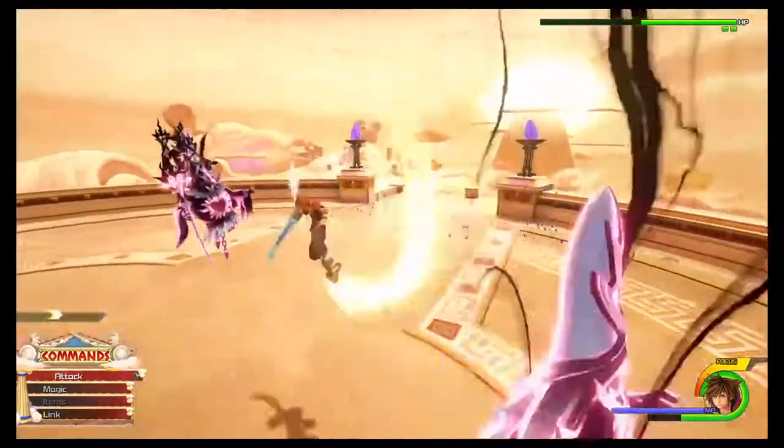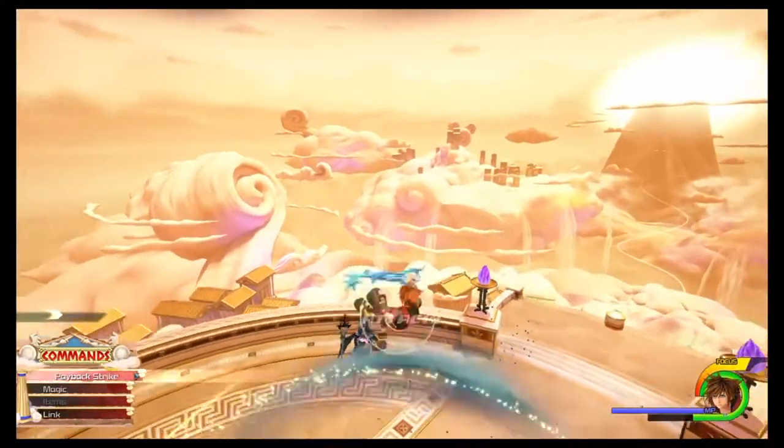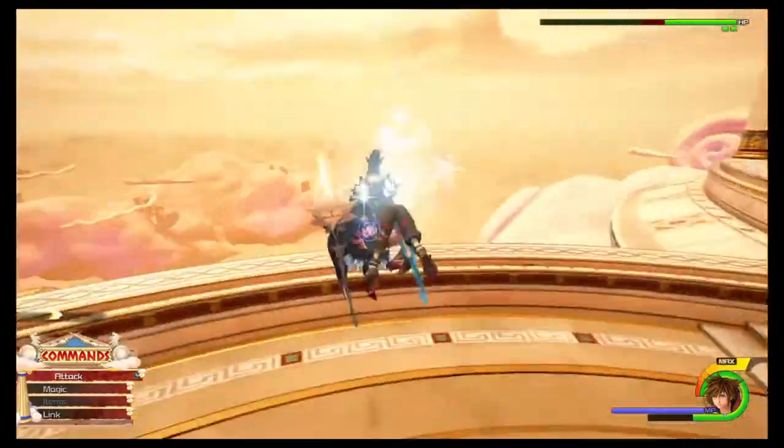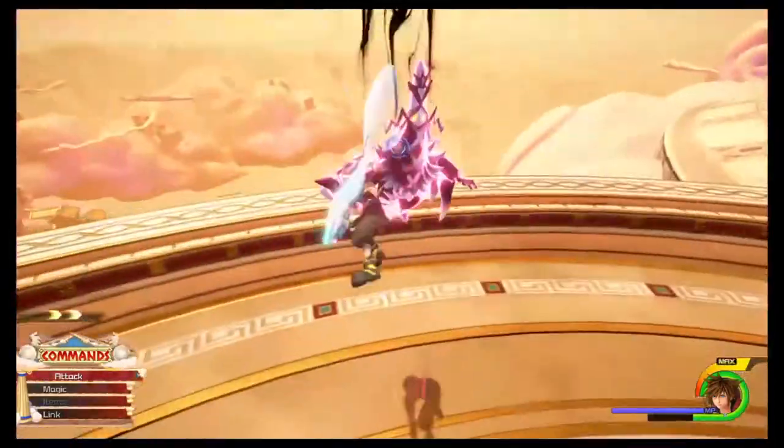Blademaster: obtain a fully powered-up keyblade. Just upgrade it by going to the Moogle shop and he will give it to you. Level Up: level Sora to level 99. Just do Battlegates — Battlegates give a lot of experience.